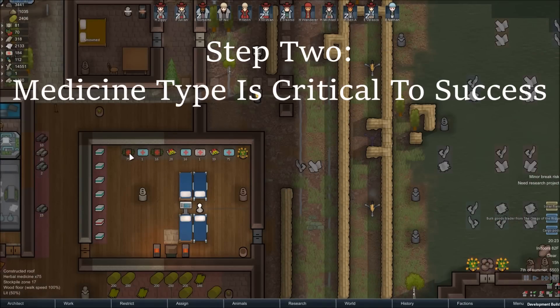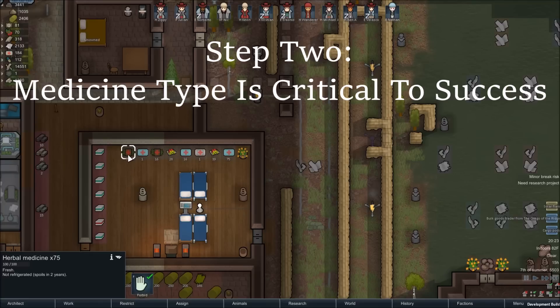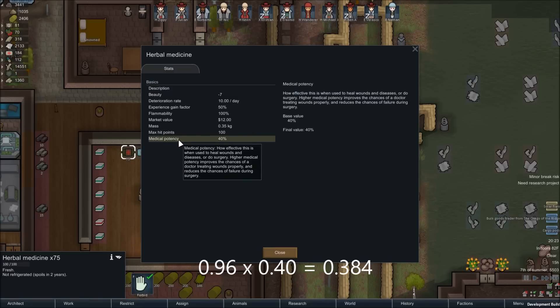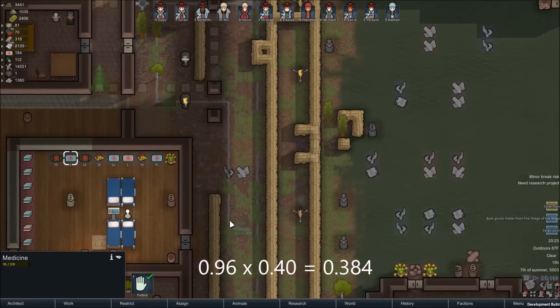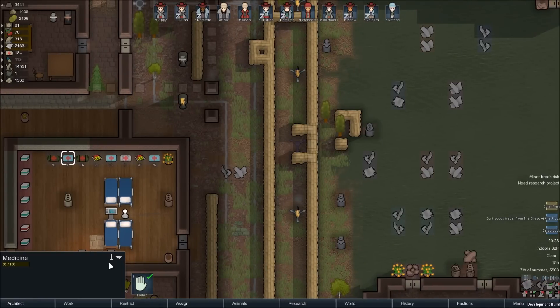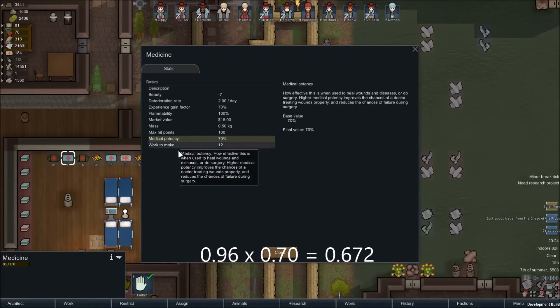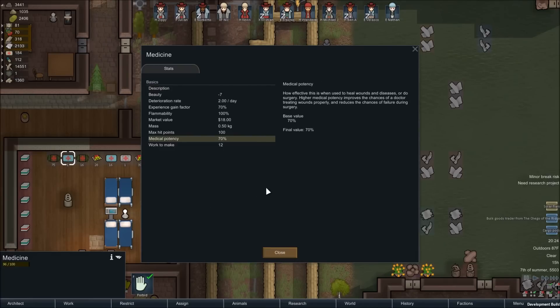It is important to reserve your best medicine for surgery, especially surgery involving expensive bionics, which are lost in the case of failure. Each medicine type has a dramatic effect on your doctor's skill, and it's important to consider these modifiers. Herbal medicine has a 40% potency effect, which would provide a 38% success chance for Julian. Meanwhile, Standard Medicine has a 70% potency effect, which would provide Julian a 67% success chance in his surgery.